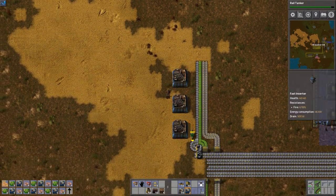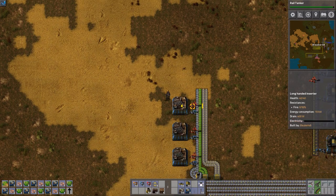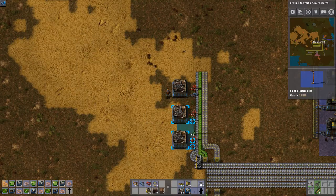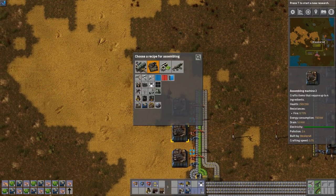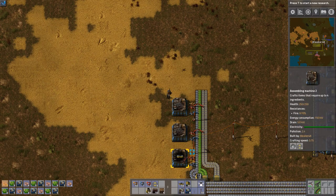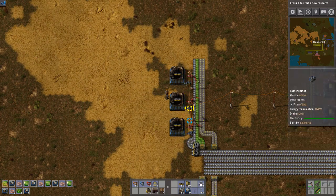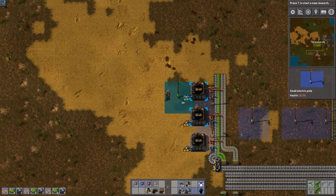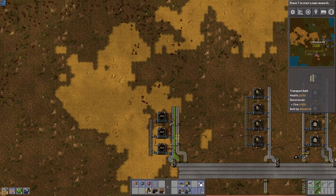Fast inserters are faster, so we're going to use those to pick up the majority of the material, and then use the slower long-handed inserters to go pick up the more remote, further away, and much less used transport belt. Trust me, I'm just like a genius at this point. If I really wanted to, I could throw on another fast inserter to help speed up production, but I really don't need to right now.